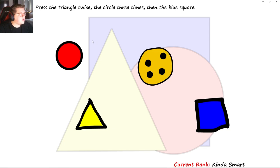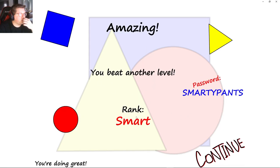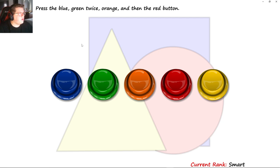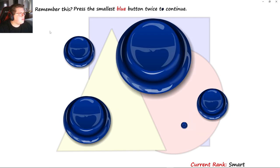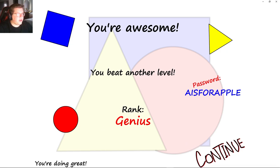Press the triangle twice, circle three, square — triangle twice, 1, 2, 3, square. We are at the rank smart. Press blue, green, orange, red — blue, green, orange, red. We got 6, 2, 12, 14. Remember this. Press the smallest blue button twice to continue. We're at the rank of genius.